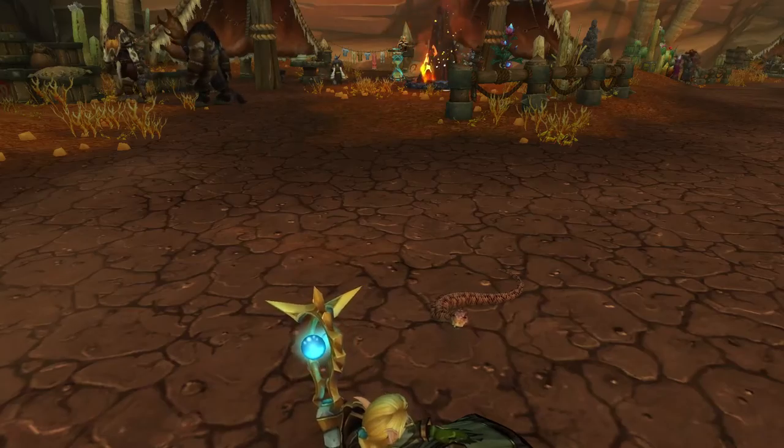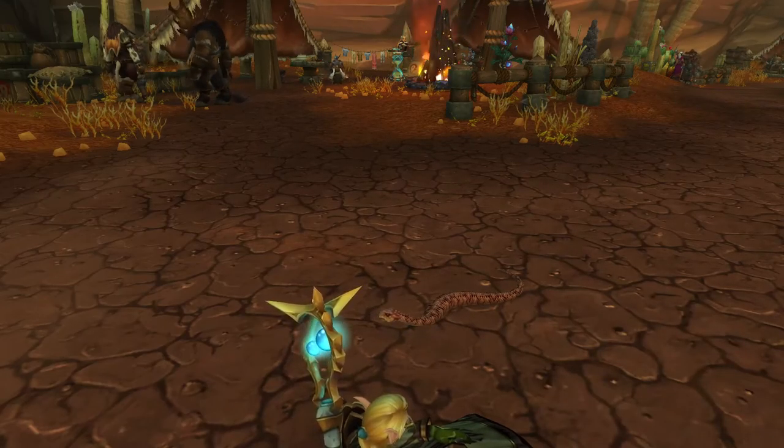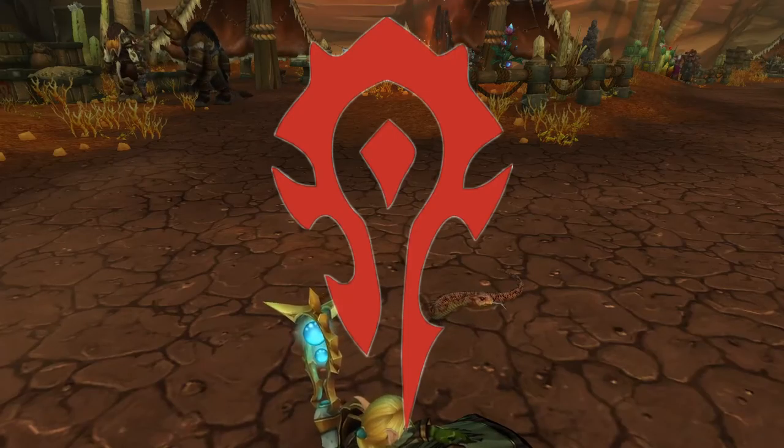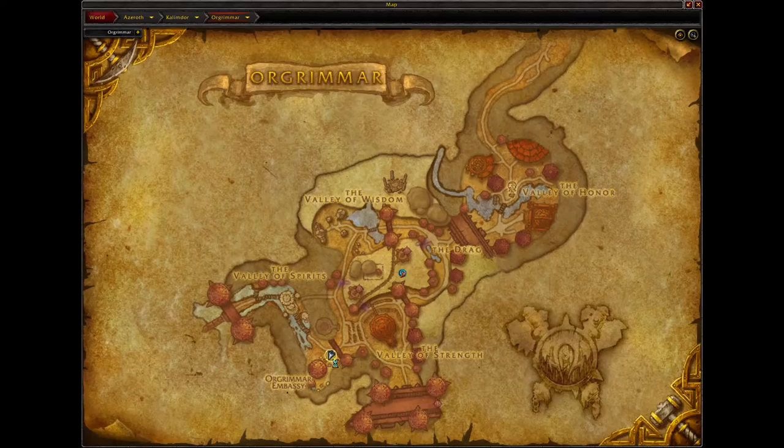Welcome friends to another pet video. In today's video we're going after the brown snake. This pet can only be acquired by the Horde — sorry, Alliance — but you can buy it in the auction house. We'll see how much it's selling for later on in the video.